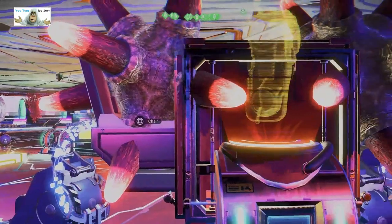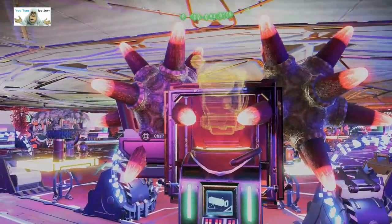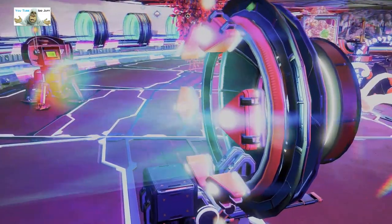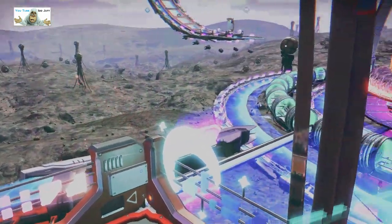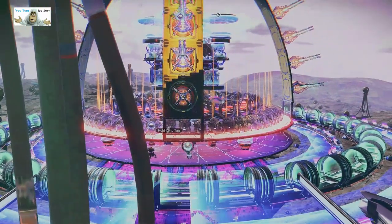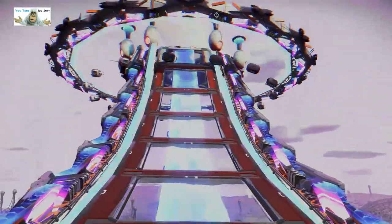There seems to be a chair there — can we sit in it? It's a spinny one of course, before — I keep forgetting some of these you can't sit in. We're back to the transporter. Let's go. Okay, we're definitely outside this time. You can see the center more clearly — that's where we were with those rings. We haven't been up there yet, so let's go up this ramp.